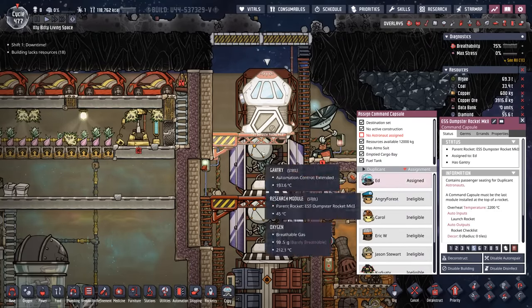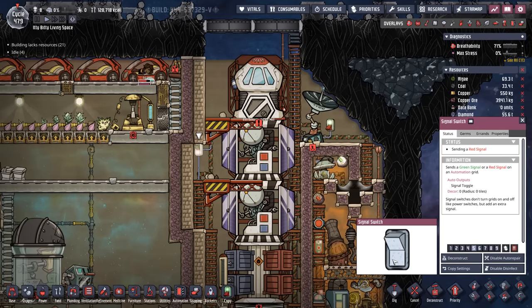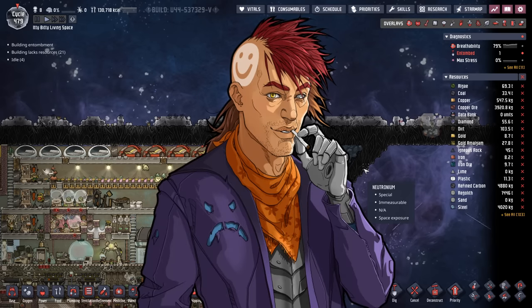Let's load up our friend Ed. Of course, because it was time for us to launch a rocket, another meteor shower happened. With the meteor shower finally over, we can retract our gantries. We were literally about to launch Ed, and yet another meteor shower. The game thinks it's funny. Don't let anyone ever tell you that Randy Random isn't in Oxygen Not Included.